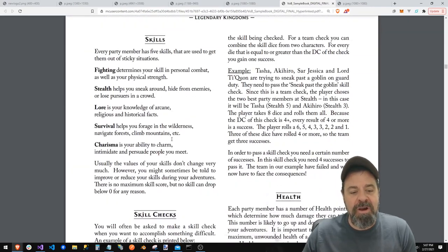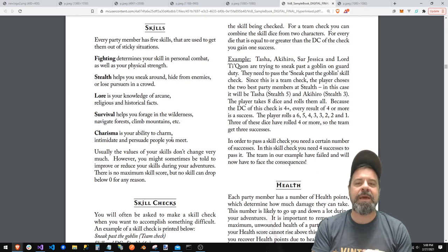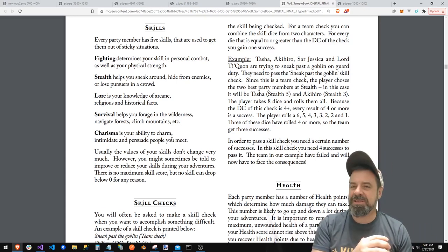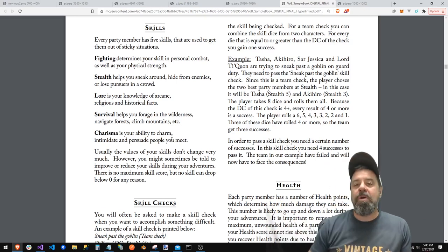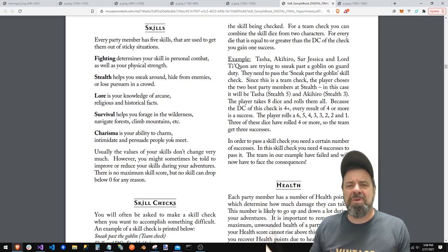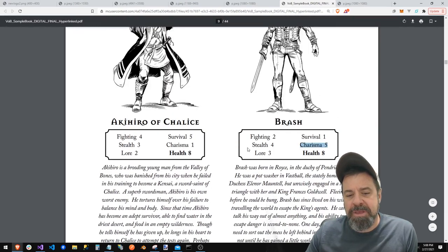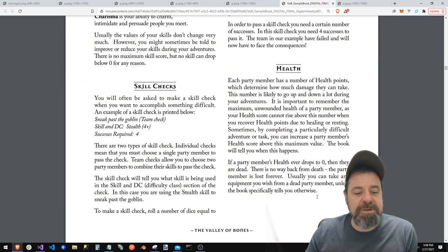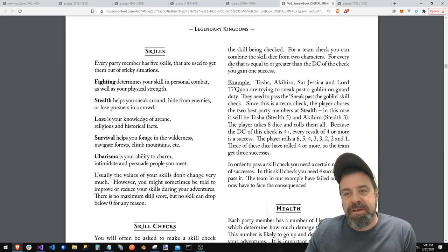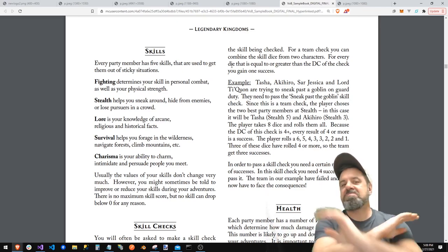No negativity necessarily so far — this all seems amazing and mind-blowing and I want to be involved in the Kickstarter. If I had to pick one thing without playing the game, it's that there are six canned players and I'm forced to choose four of six. But maybe they'll open up a way where you can make your own in the future. To make a skill check, you roll a number of dice equal to the skill being checked. For a team check, you combine the skill dice for two characters. For every die equal to or greater than the DC of the check, you gain one success.